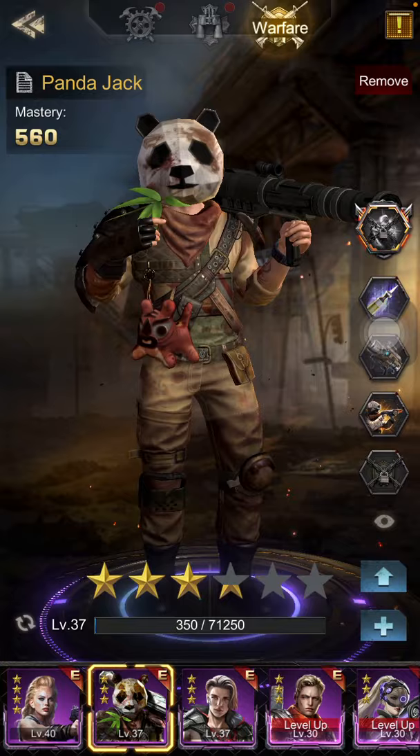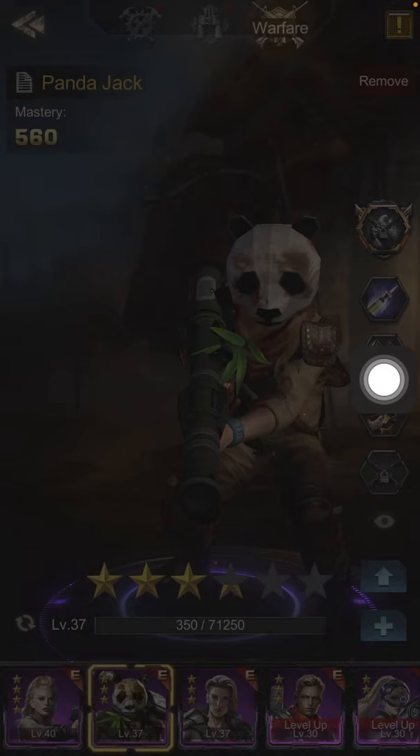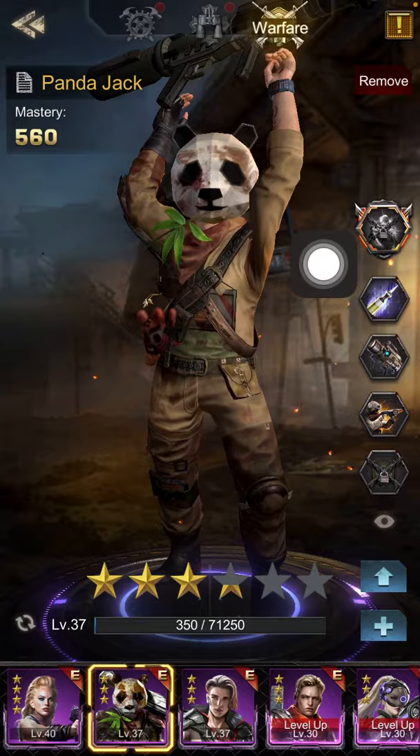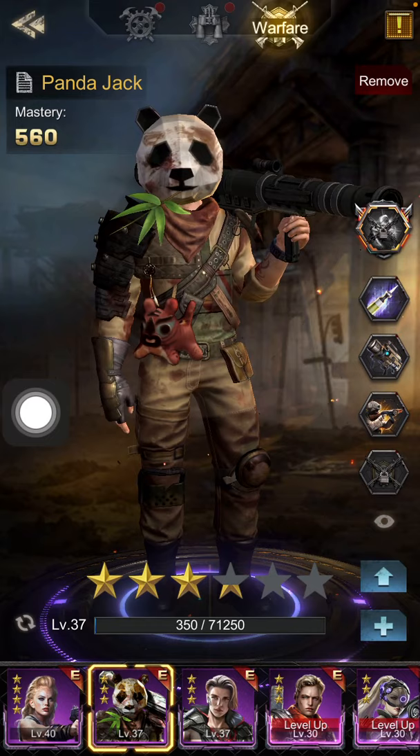Air support. Panda is probably the third best hero, and only so because his breakthrough skill — if you click on it — is really adding insult to injury for your enemy. So if you're at war, you'll love Panda. If you're really not at war, using Exterminate creates additional losses. It's great for war and demoralizing your enemy.